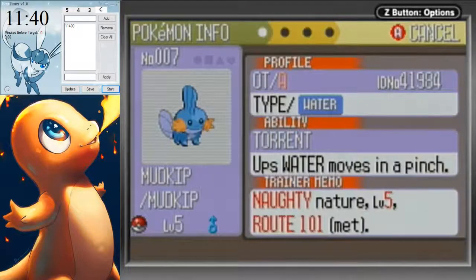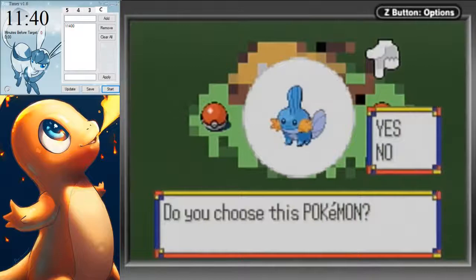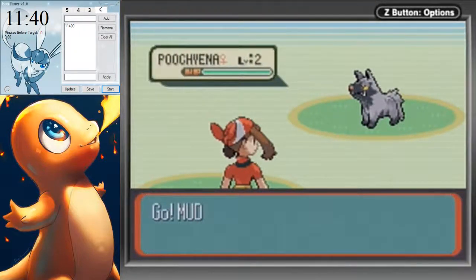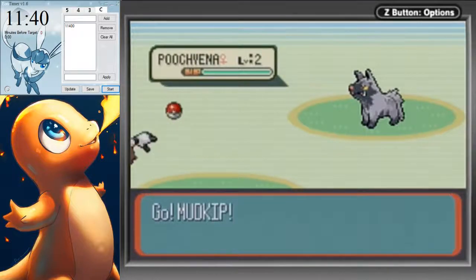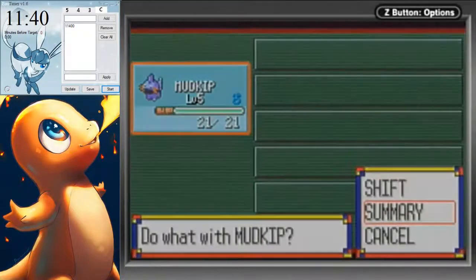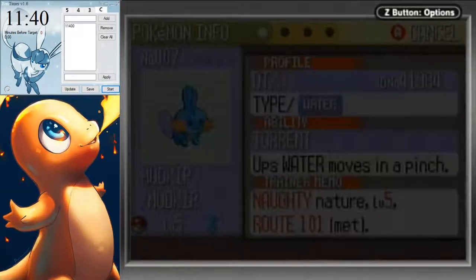Just press A on the Mudkip and then take a look at the stats. You can identify the right one by a few factors. First, check the Poochyena — it should be female. If it's male, that can happen sometimes but is less common. If you hit the right Mudkip, check that your Mudkip is male with 21 HP — if it has 20 HP or is not male, reset. Then check the nature: Naughty nature is exactly what we want.